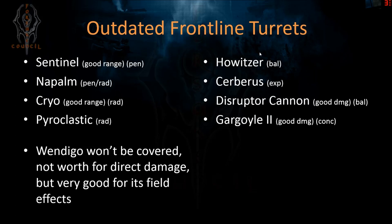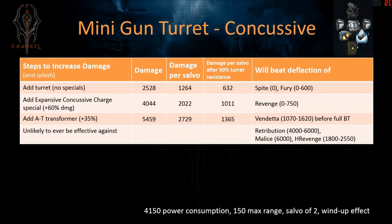There are many frontline turrets but I'm not going to cover the older ones because they're not effective anymore. Some like the Sentinel 5 or the cryo launcher turret have good range but don't do decent damage. Others like the disruptor cannon or the gargoyle do comparable damage to modern turrets but are very short range — under 80 — so pretty much every modern conqueror weapon will outrange them, and on a level 5 or 6 turret that dies fast, they'll never get a shot fired.